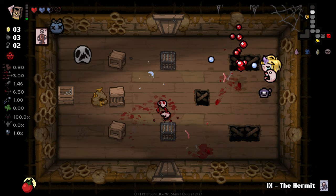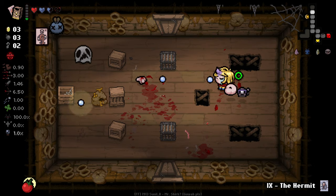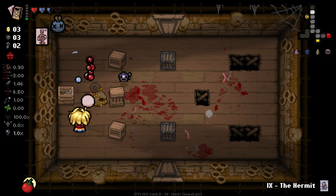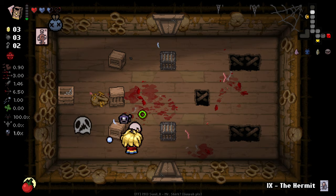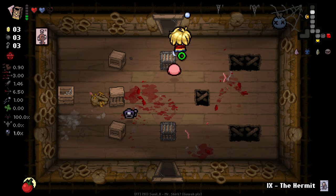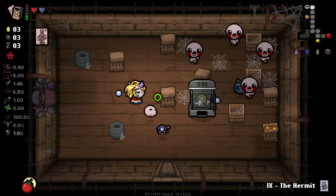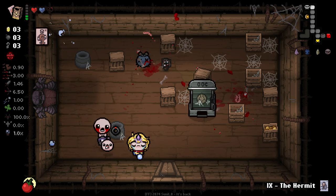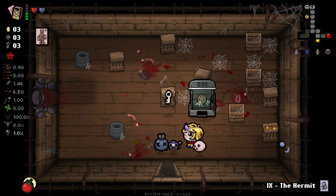I was going to say this guy has tons of HP, then I realized no — I've just got literally no damage. Mum's Suppository giveth, Mum's Suppository taketh away. This is pretty brutal. We're going to have to just use Blue Baby's Only Friend for a while, because otherwise we're going to be in a sticky situation.